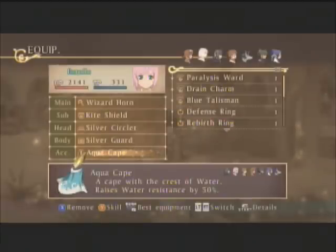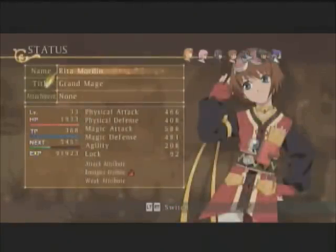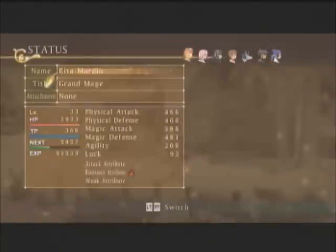And the same thing with Estelle, only I have her equipped with an aqua cape, which increases water resistance. There is a wind cape that we'll be able to get later. As you can see, everyone still has their same resistance attribute.